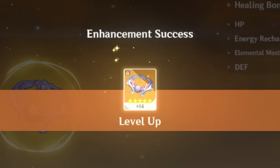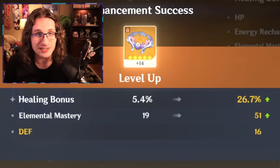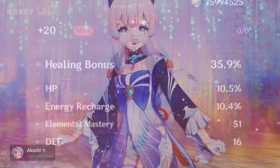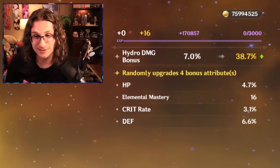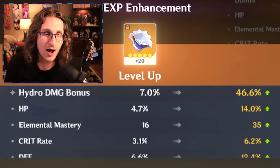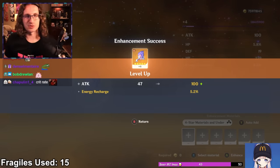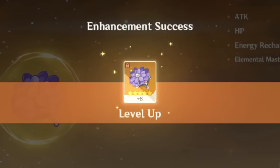We want HP percent the most. Elemental mastery is not a completely dead roll. 14% HP, EM. Honestly, it's really not too bad. The flowers and feathers were hitting good rolls too. In just one day of strongboxing, we actually got C6 Kokomi a very strong build. I was unbelievably happy with that.